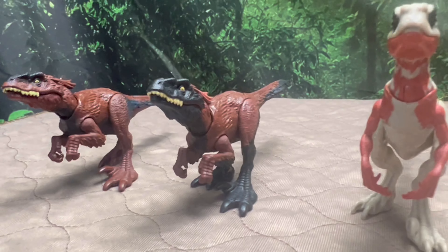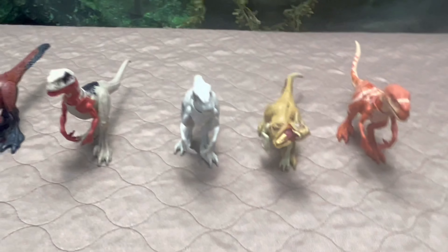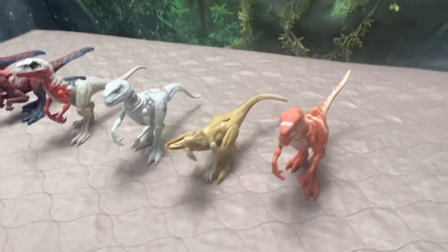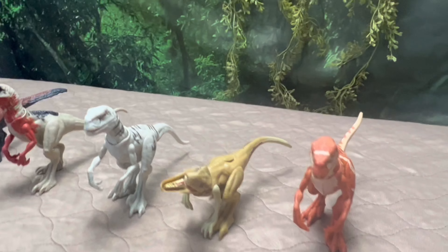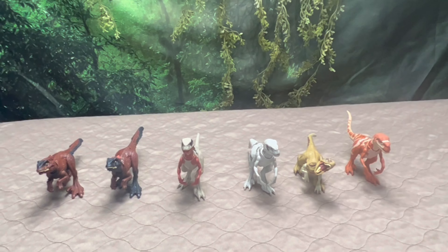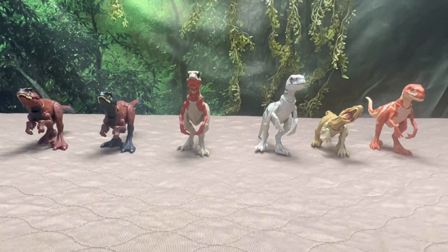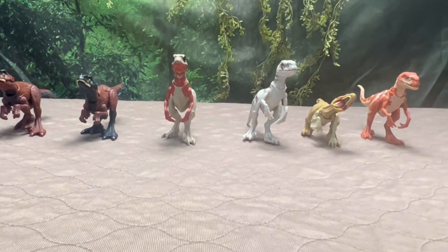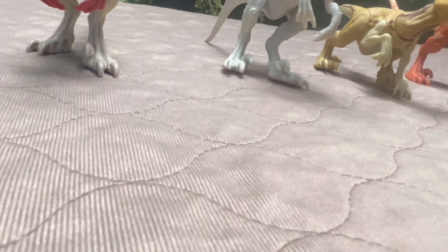Coming up next we have more assorted raptors — two Pyroraptors from Dominion, one from the base set and one on its own. Then all of the Atrociraptor variants: the one that comes with the tracker car, Ghost that comes with the little catch pod, a random one that came on its own for Dominion, and the other raptor from the Dominion multi-pack — the Chase in Malta orange one at the end. So you get a very nice assortment of these Atrociraptors.